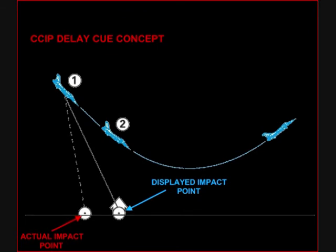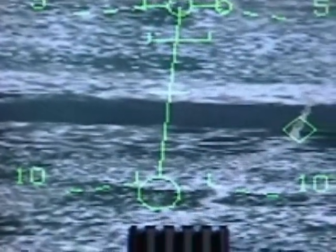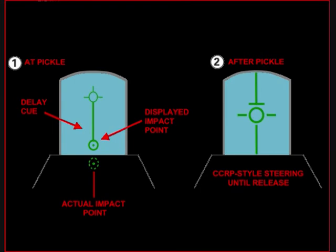In CCIP mode you will have an additional cue called the bomb fall line, which is that line right there. This designates where you're going to drop on the target. You will put that circle where you want to hit with your bombs, and that line will tell you more or less if you are level and straight to the target.